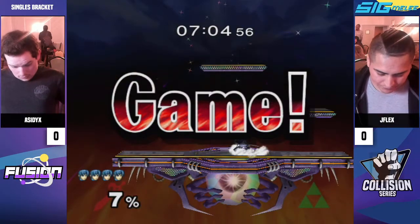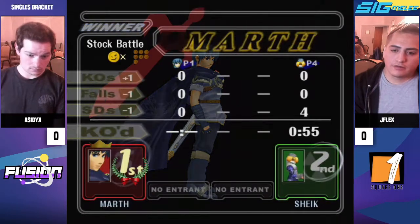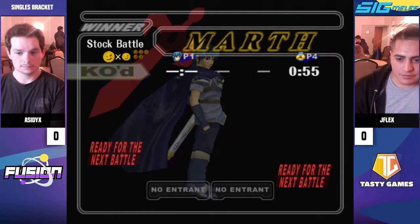They're both really strong at sharking and also not the best at descending. Especially Cheek — Cheek sucks at descending. I think both their recoveries are pretty tricky, but they can both also edgeguard each other. It's really complicated. Definitely a matchup where you have to know a lot of specific things.